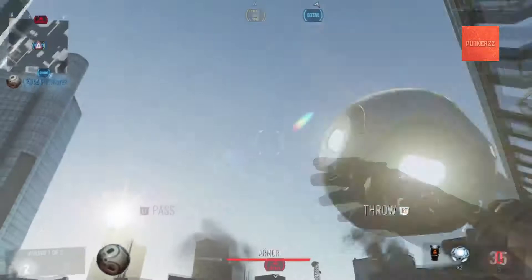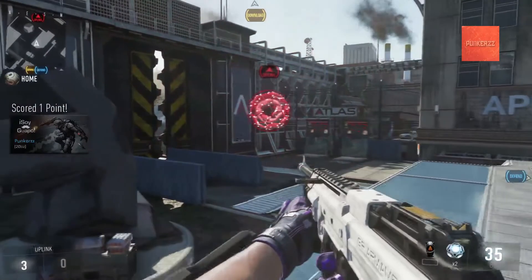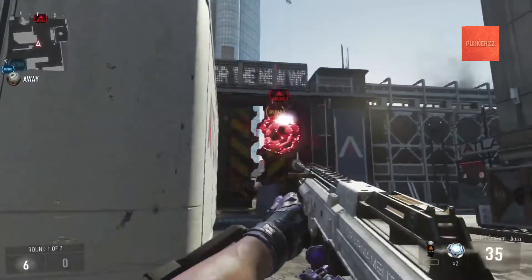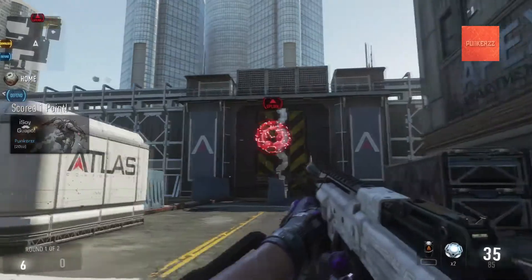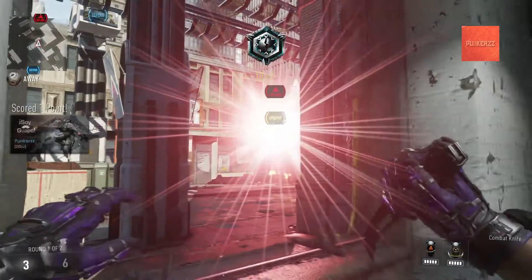What is up guys, Punkers here, and today I am bringing you another Advanced Warfare MLG tips and tricks video. Today you'll be watching episode number three and the final episode of Uplink throw spots. You guys have probably noticed I haven't done one of these in a long time. There are only three Uplink maps — Bio Lab, Comeback, and Detroit — and I wasn't actually planning on doing Detroit because I didn't think there were enough good throw spots on this map, but I'm going to do it anyway.